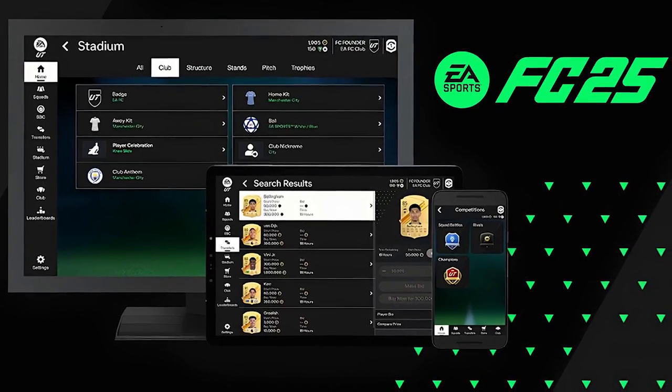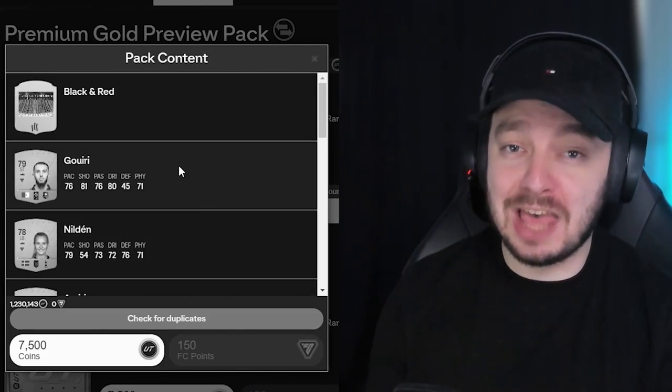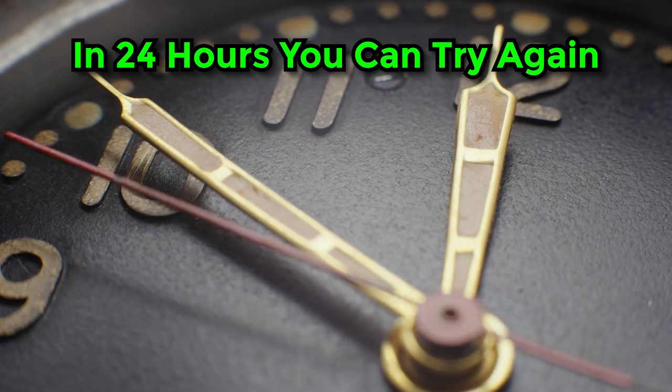Once you're on the web app and you got yourself those 1,500 coins, make sure you open your preview pack right away. Because that way, in case there's no value in it at all, in 24 hours you can try it again — which is still before the full release. And if there would be something good inside, let me tell you how you can make sure to get enough coins to buy it.